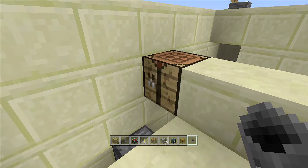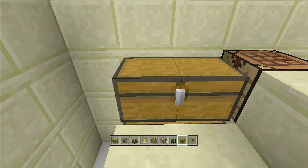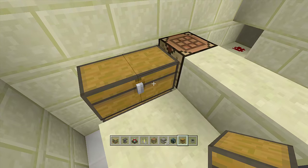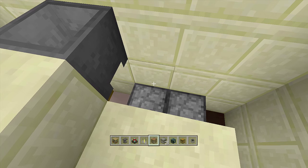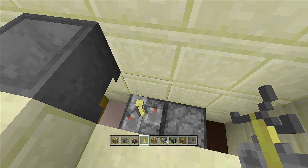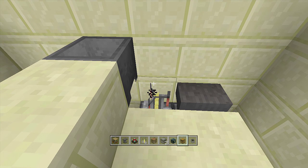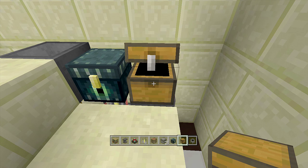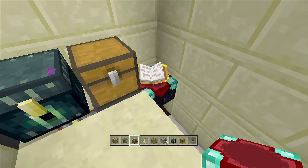Right next to the crafting bench, place two chests down here and then two more chests right above — because chests are immovable objects, the slime blocks will not attach to them. On this side, place two furnaces down here. Above one furnace place the brewing stand, and above the other place the anvil. On top of the brewing stand place the ender chest, and on top of the anvil place another regular chest for more storage.